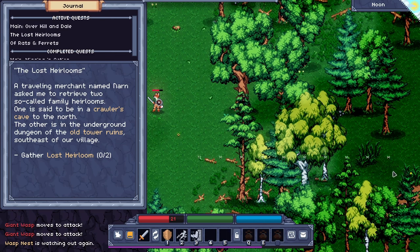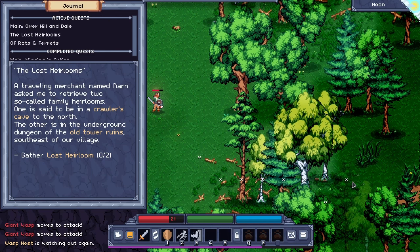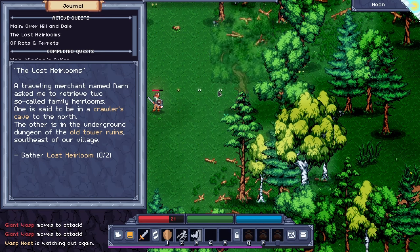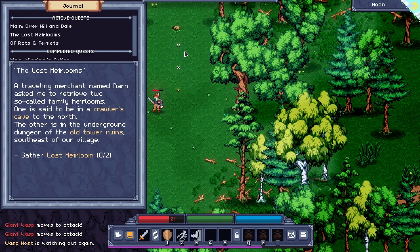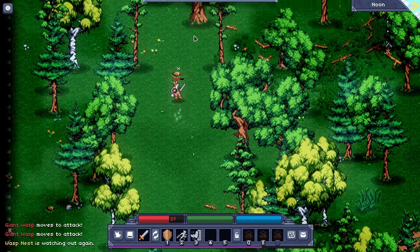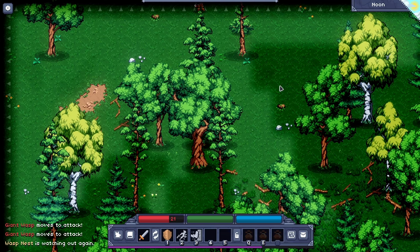A traveling merchant named Narn — I think that's the rat I just left — asked me to retrieve two so-called family heirlooms. One is said to be in the crawler's cave to the north, the other is in the underground dungeon of the old tower ruins southeast of the village. So let's go and do that — we're going to go check out the crawler nest to the north.